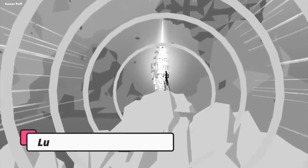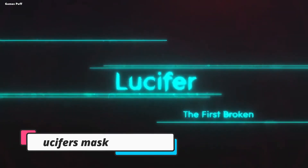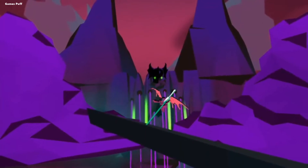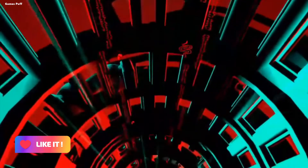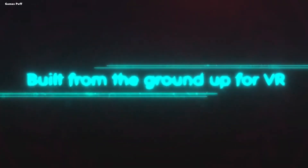Next up we have Lucifer's Mask. Built exclusively for VR, Lucifer's Mask is a flying and platforming hybrid that reimagines Lucifer's origin. Utilizing simple yet dynamic controls, players will fly, wall run and fight through 10 levels set amidst a rivalry raging between Kane and Abel.